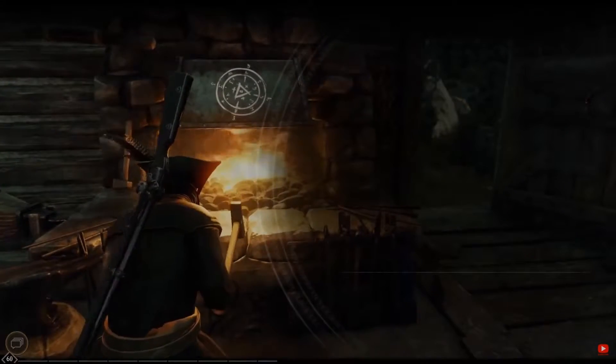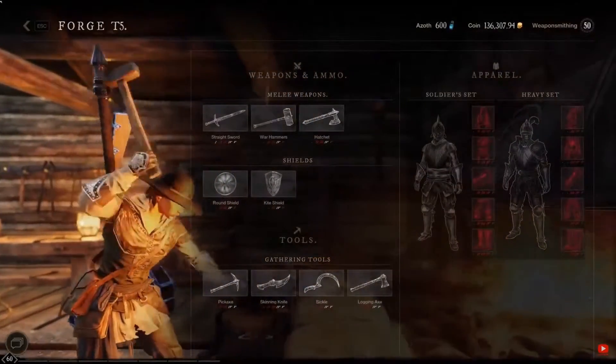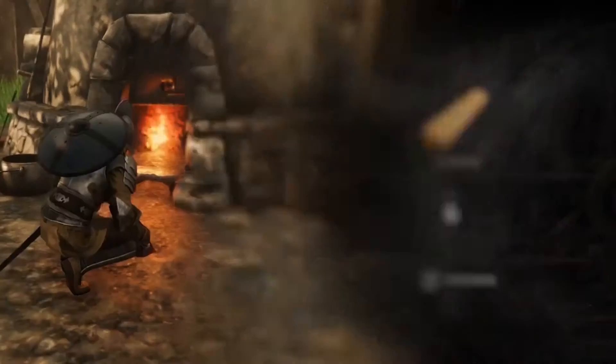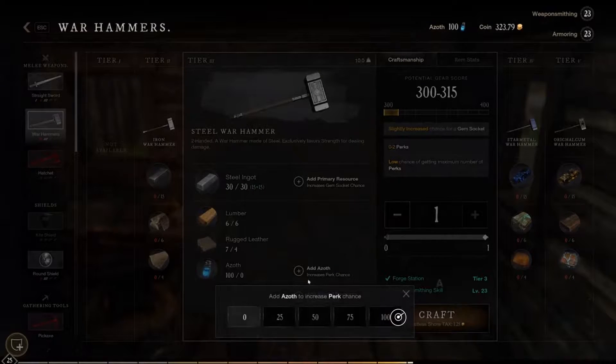However, these special resources come in 3 tiers and even using maximum tier special resource you can get lower tier perks on your crafted item, which is a waste of this special resource. To increase your chance that the item will have that perk, use Azoth when you are crafting. I still got items without any perks even when I used the maximum allowed 100 Azoth.